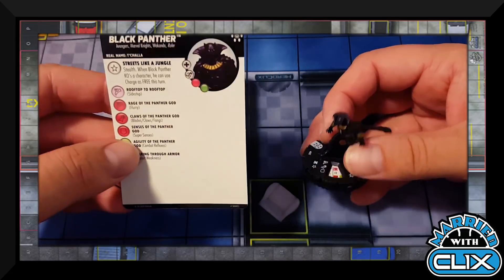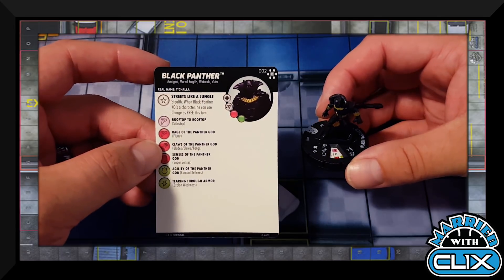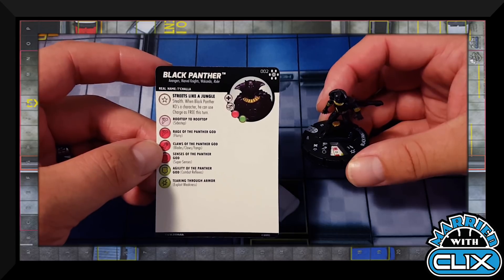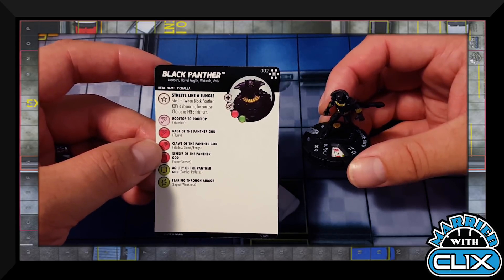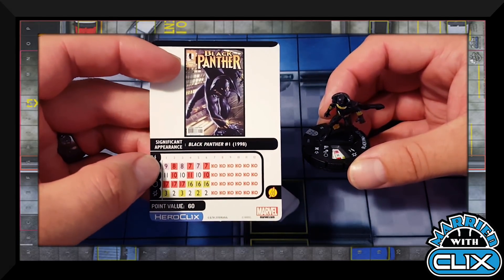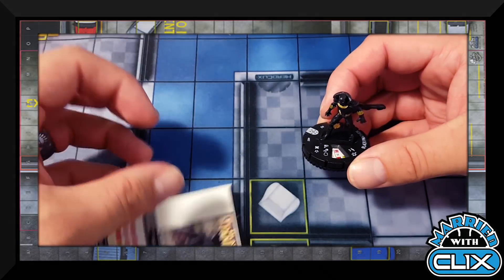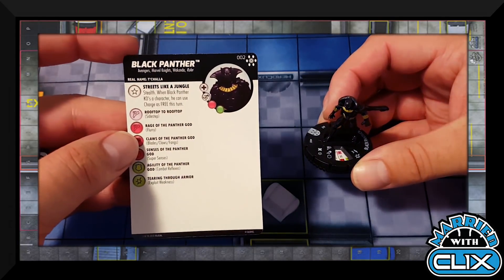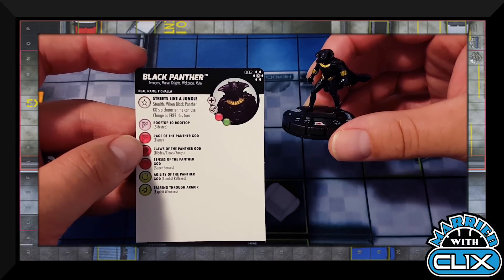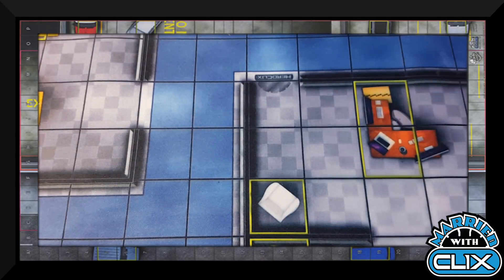Figure 002 is Black Panther with Avengers, Marvel Knights, Wakanda, and Ruler keywords. He ignores hindering and elevated terrain for movement. His trait: when Black Panther KOs a character, he can use Charge for free that turn. If you can get a kill shot, you're sitting pretty good. Not super competitive, but great in sealed and a really good addition to Wakanda, Marvel Knights, or Avengers keyword teams.